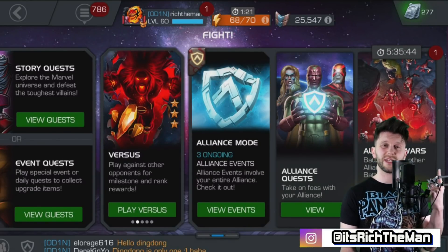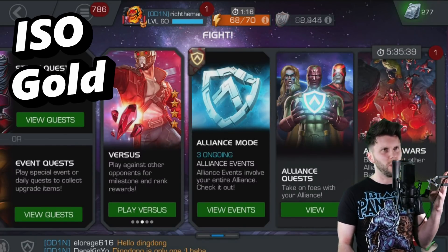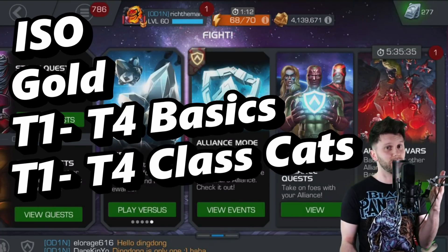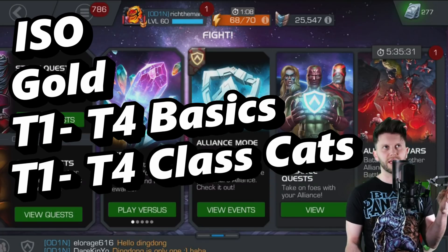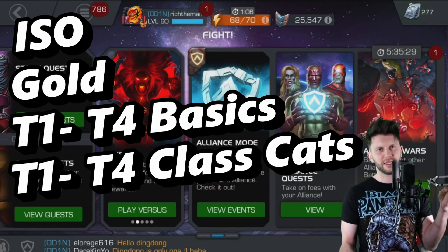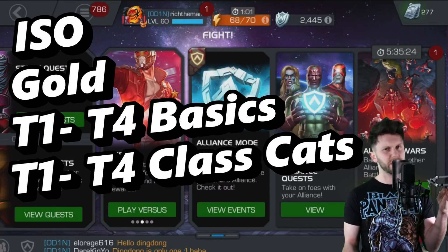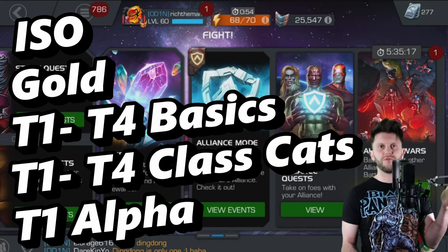The first thing being ISO. The second thing being Gold. The next thing being Tier 4 to Tier 1 Basics. The next thing is the same thing but in class formation, so we need Tier 1 to Tier 4 Class Catalysts. And obviously in some cases we do need Tier 5 Basic, but that's another story for another day when it comes to rank 5-ing your 5-stars and also 6-stars in the future. And obviously the final thing is Alphas.